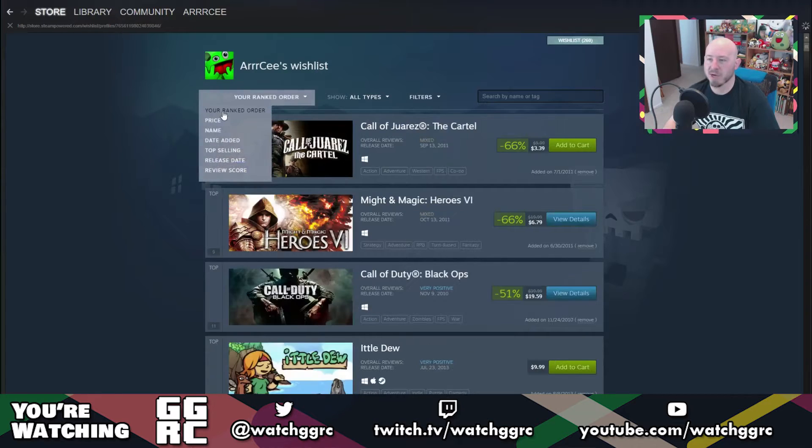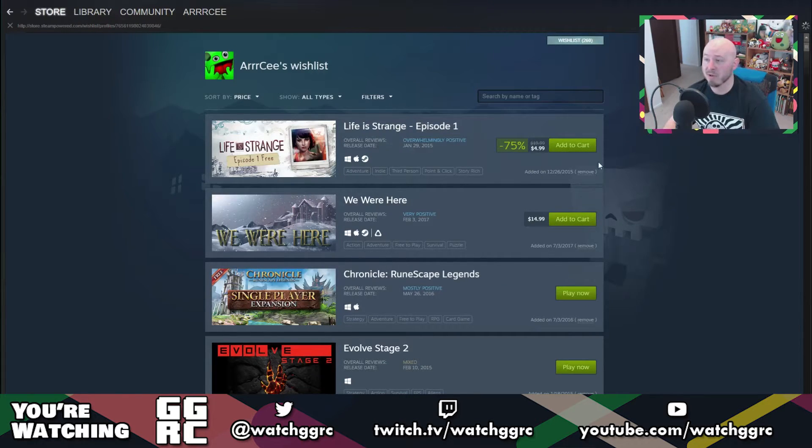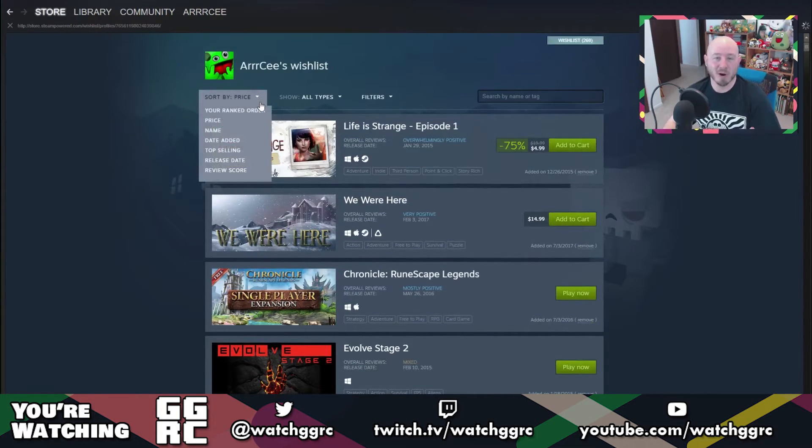If we toggle back to rank order and then back to price, it still has Life is Strange at the very top for some odd reason, and then a bunch of free games. I really don't know why price isn't working quite right. But once they get that working, I'm sure that'll be one of the things I'll be using most on my wishlist because that's what I usually use.